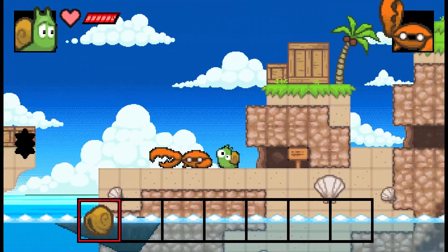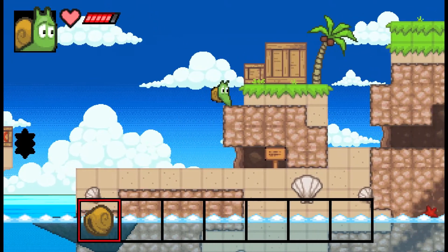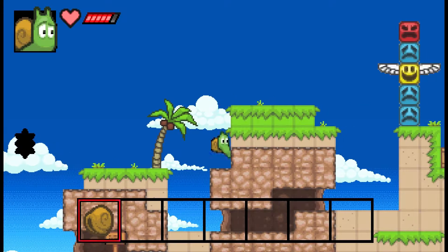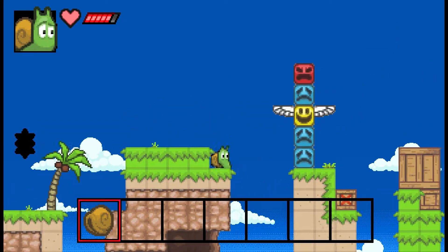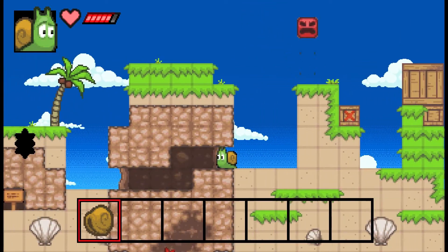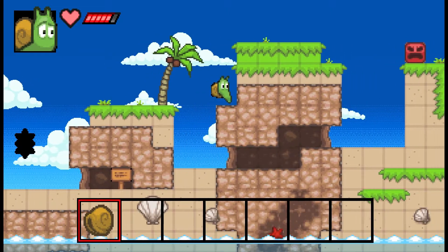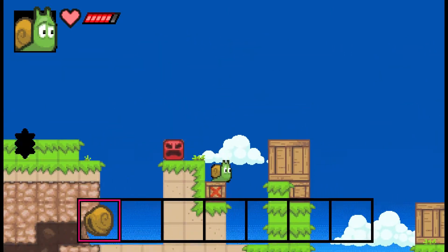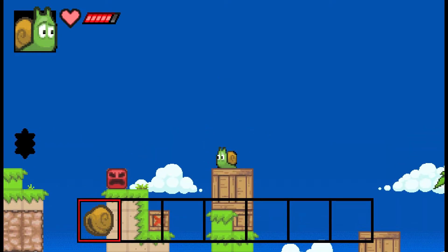That's an important button which allows me to power up my shells. Oh, I got hit by the crab there — you have to attack those guys from behind. There's a lot going on — the level design's kind of strange. There's a lot of parts where you have to do jumps like that and interact with the world.